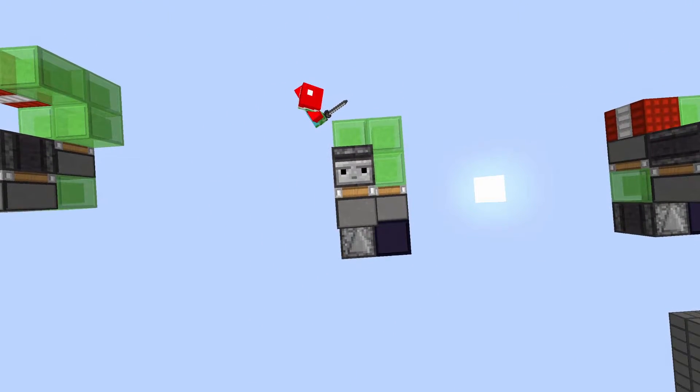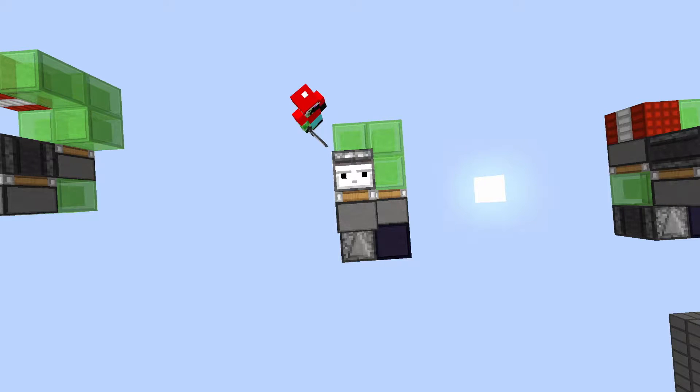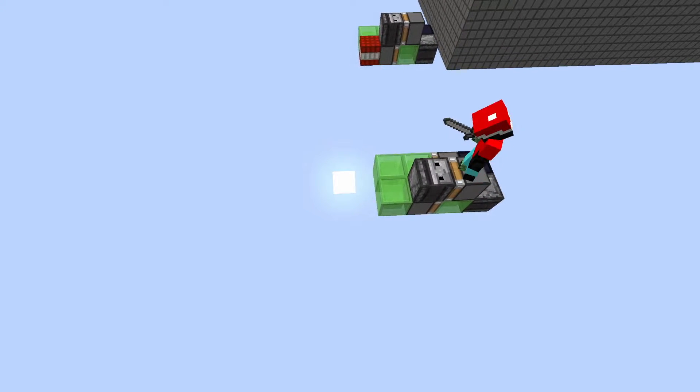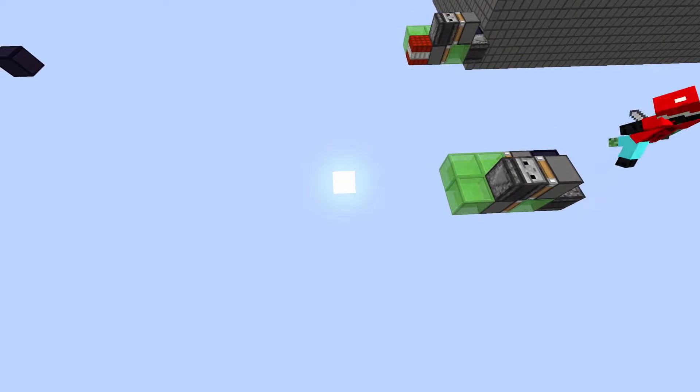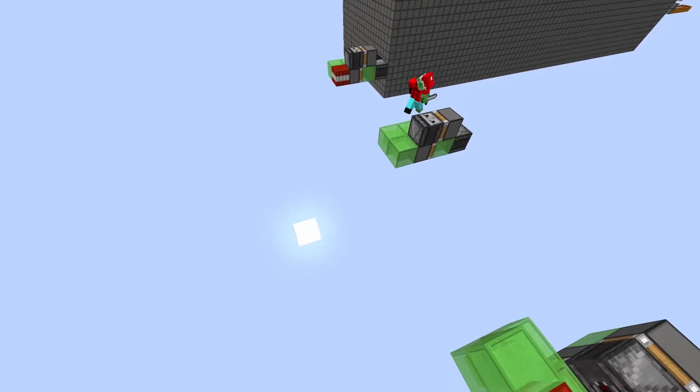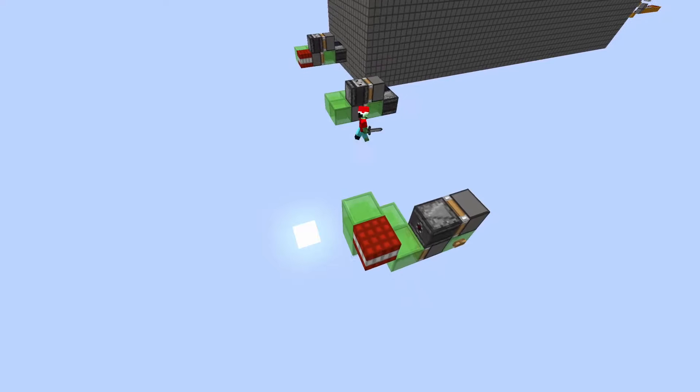Then on the falling edge, this observer here will activate, pulling everything back behind it — therefore constantly moving the flying machine forward. I don't think the observers themselves need any explanation, so I'll just leave that alone.